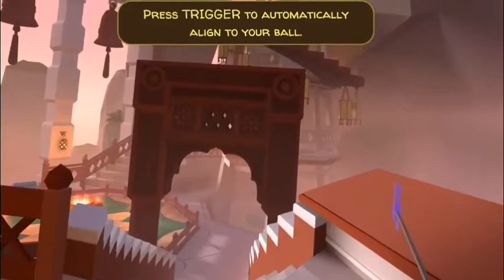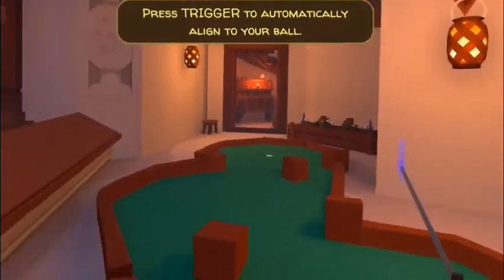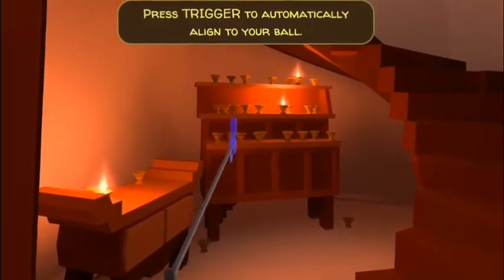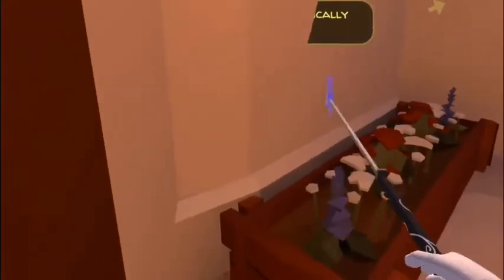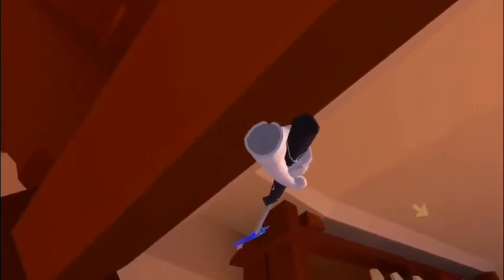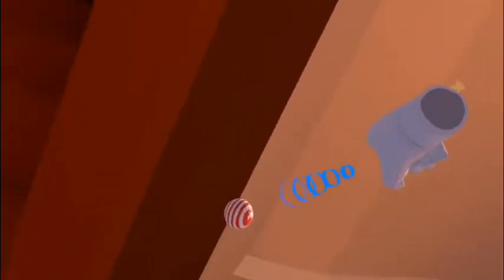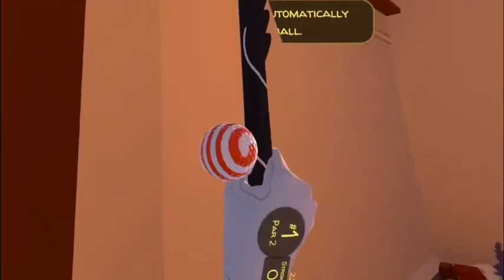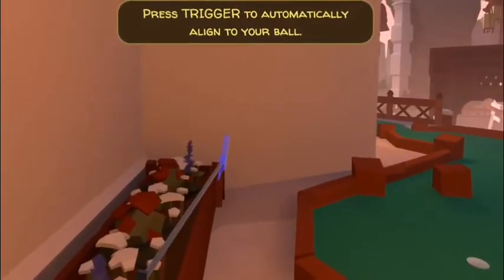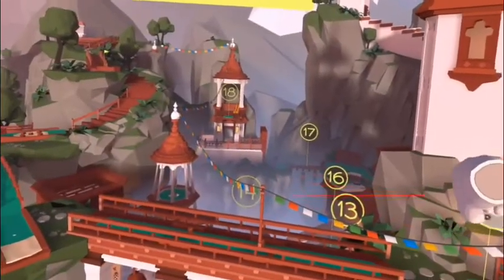Hole sixteen: go all the way to the end of the hole, like you're going into this worshiping room, but go right here. On the far left side against the wall, you'll find your Where's Waldo spiral ball.